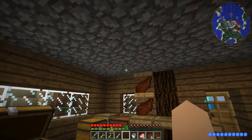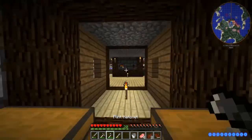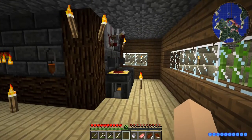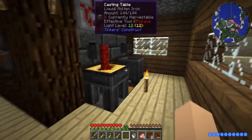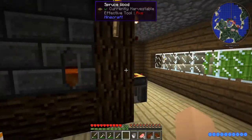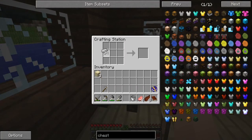Go ahead and take the bucket. But then we can just kind of get it hooked up to just auto-put the lava into here. All right, how's this doing? Really good actually. Throw the last of that in there. We're going to go ahead and get our first set of iron armor.